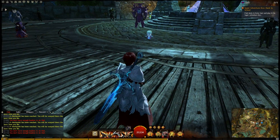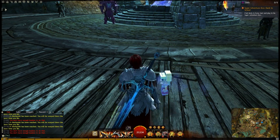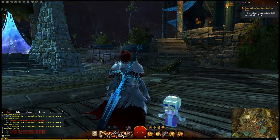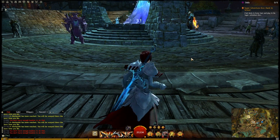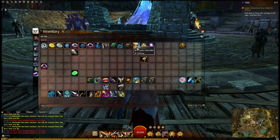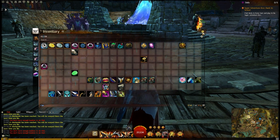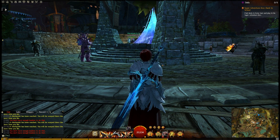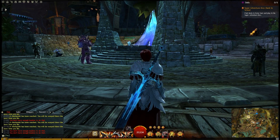Note that these are account bound, so you sadly cannot make it and then sell it on the trading post for a potential profit or just for the sake of it. However, it will, I assume, deposit into your Collectibles tab. So if you never want to see it again, it can just happily stay in your Collectibles tab. But that's how you get these two minis.